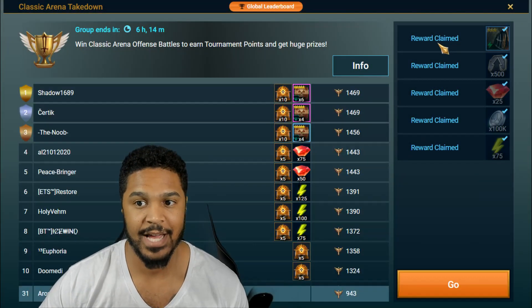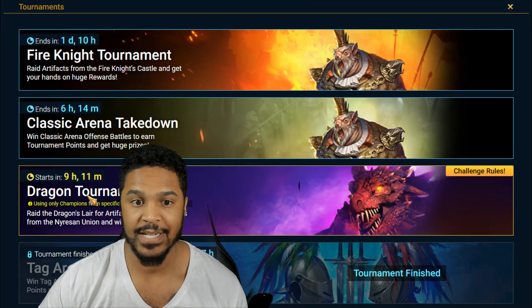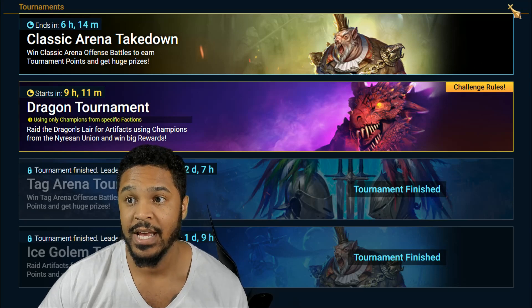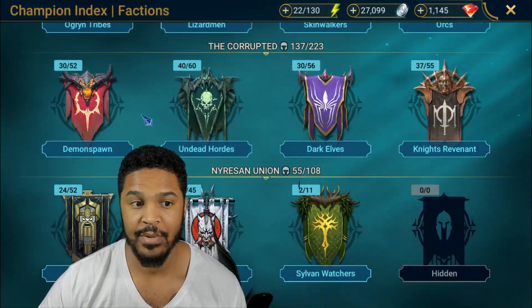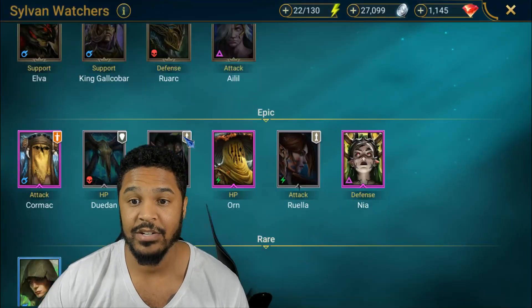Classic Arena — everybody should be getting this. You should have no problems with Classic Arena. Next up is the Dragon Tournament using specific champions from the Niresun Union. If I show you the Niresun Union, you can see right here at the bottom you're going to be using Dwarves, Shadowkin, and the new Sylvan Watchers. So that's going to be interesting.